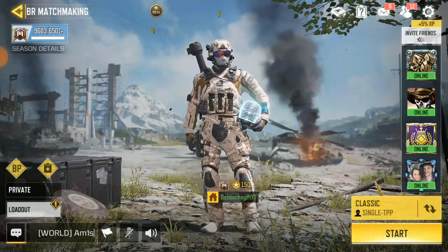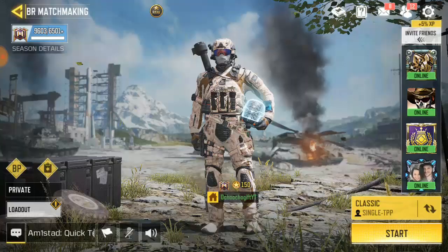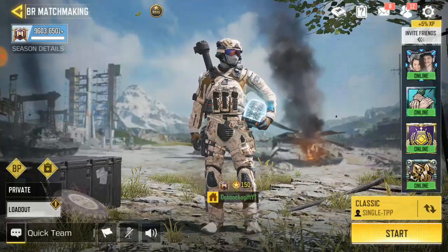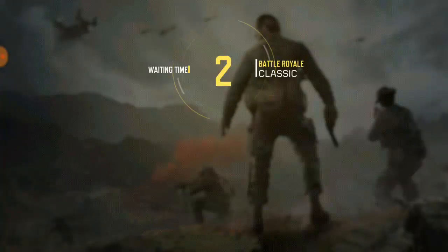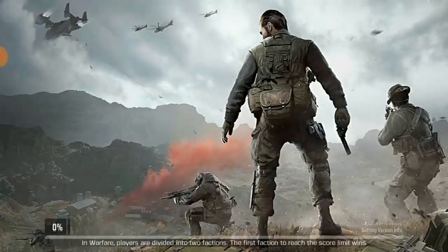To show you guys what I mean, I'll start a TPP match and later on I'll quit the game and go back to FP. So let's just press start and quickly join the match — a battleground match. Just wait for it to load.